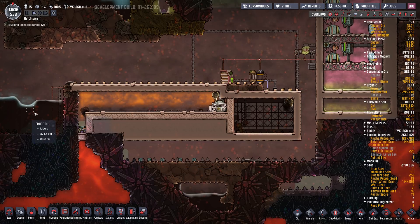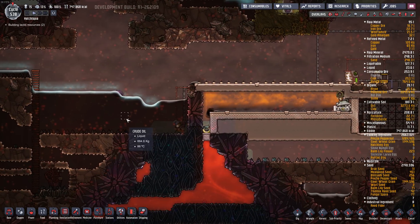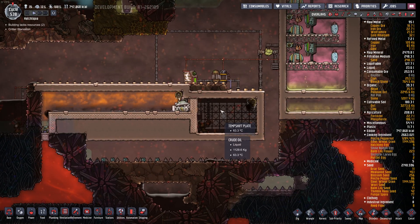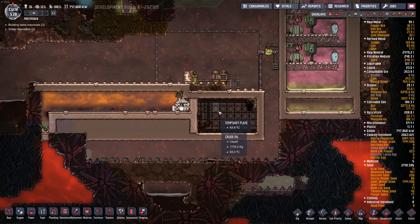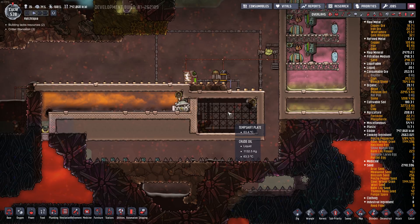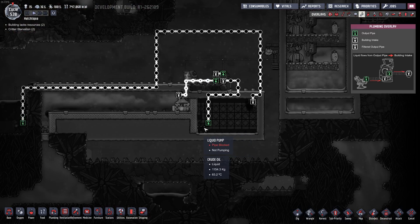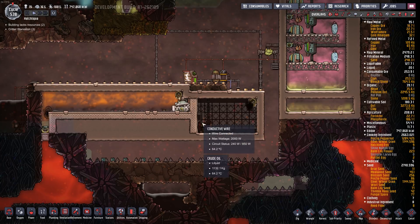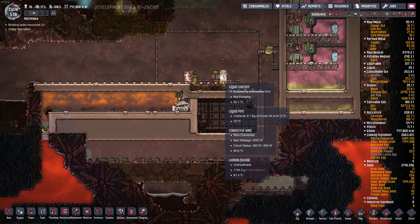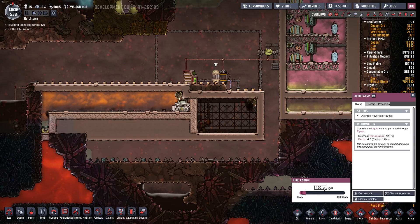It's taking oil from over here — this is kind of from the oil biome, it's at around 86 degrees. It's pumping it into this temporary storage tank here. I manually put oil in here at 60 degrees earlier, but it's okay if it's at 80. This is acting as a heat sink. I'm pumping oil from this little tank using abyssalite pipe, and it goes into a liquid shutoff valve, then into a regular valve set to 450 grams per second.